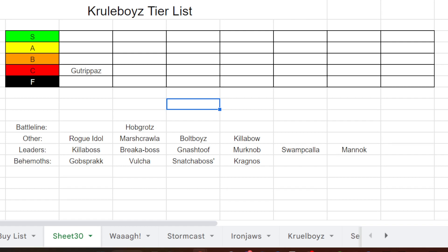Up next, Hobgrots — I love Hobgrots. I'm really happy you can include one unit as battle line in this army. If I could run Hobgrots as battle line I would run six units of them. They're mobile because they can run and shoot, they fit thematically what this army wants to be — just a bunch of idiots running around throwing scrap grenades and not wanting to engage in hand-to-hand combat. I put them as A tier — you're going to include them in every list. They're great screens, 10 bodies at 80 points.